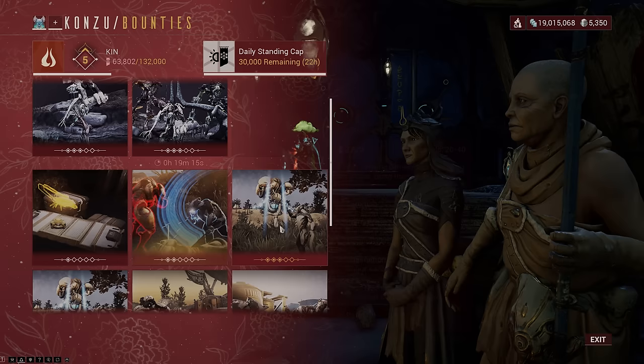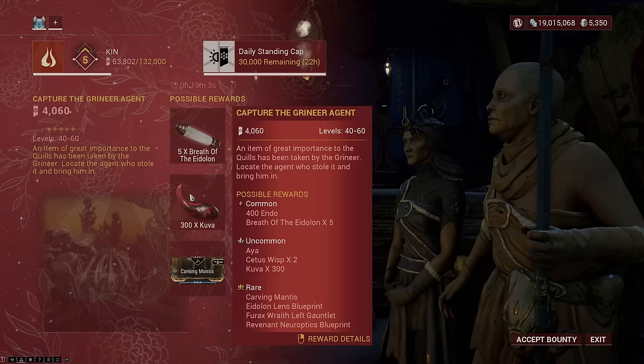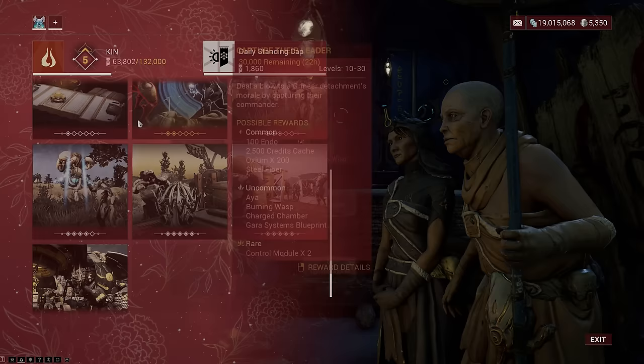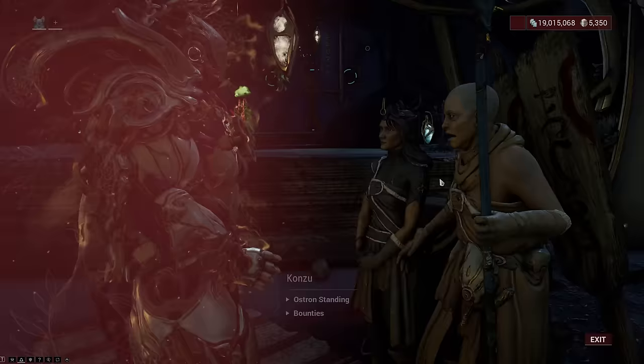Aside from Warframe mods, you also get weapon mods in the level 5 to 15 Cetus bounty mission early. You can get Pressure Point to boost your melee damage, the Hornet Strike mod to boost the damage of your secondaries, and Point Blank mod for your shotguns. Once you finish the Saya's Vigil quest you have access to the level 5 to 15 bounty and can start farming these mods. The Augur mods are locked at Mastery Rank 5, which is the requirement for the level 30 to 50 bounty in the Plains of Eidolon.